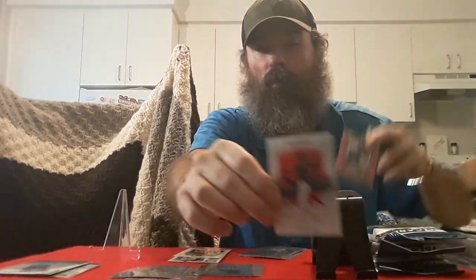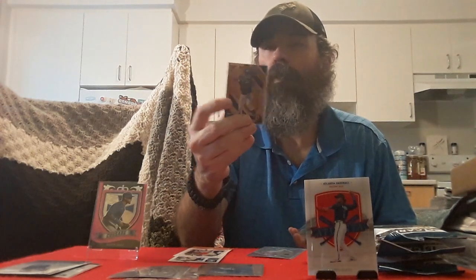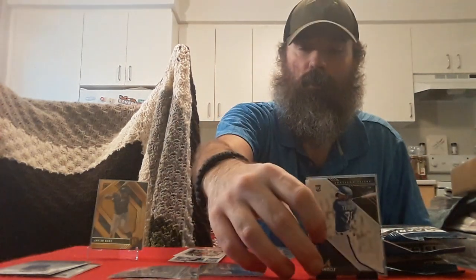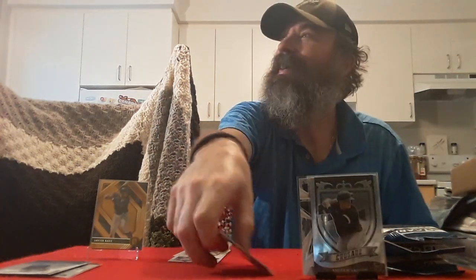Alright, so there's a bunch of rookies. Got that thick Ozzie Albies acetate that won't fit in a sleeve, so throw that up there. A nice pink parallel of Javi Baez Crusade to go with the nice gold Javi Baez — so two Javi Baezs as well. The Jose Devers rookie, Brady Singer rookie, Anderson Tejada rookie card, a nice Max Scherzer Elite, couple rookies of Andrew Vaughn, Timeless Treasures of George Springer for the PC, Ricky Henderson Revolution.